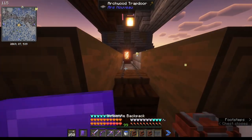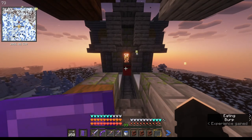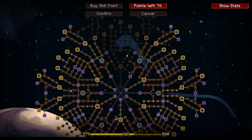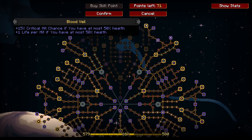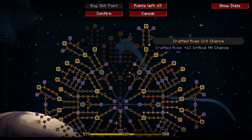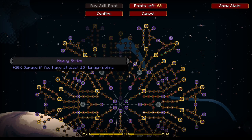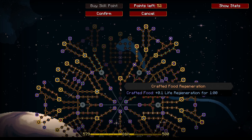Anyways, I also have 76 — 78 more skill points, so we won't be able to finish it off right now. Let's go and click all of the things: we get some more attack speed, and extra damage if we have lower health — which I hope never has to happen.